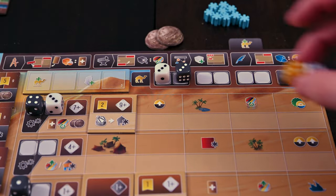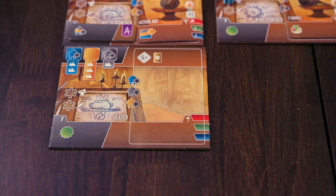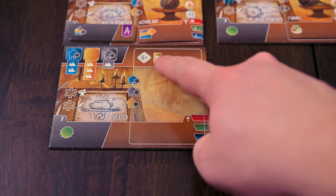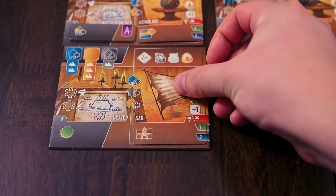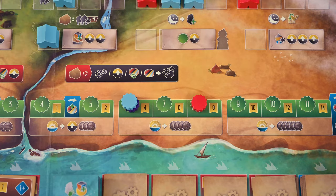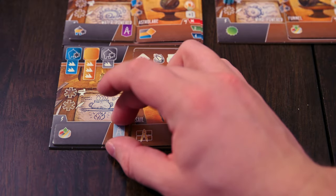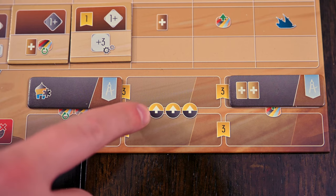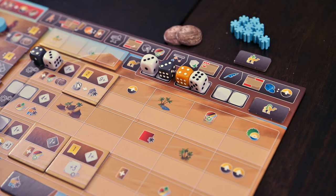The first core action is Invent. You'll place your dice in the camel space — the total here has to be equal to or higher than the value required on the device board you want to invent on. You'll then discard the device cards as indicated by the board, place your device, gain influence for any matching icons in the guilds, advance your royalty marker, and place one of your invention tiles over the bottom left corner of the device board. If you uncover icons you'll resolve their effects. If you used orange dice in this action you'll be able to draw a device card for each orange die used.